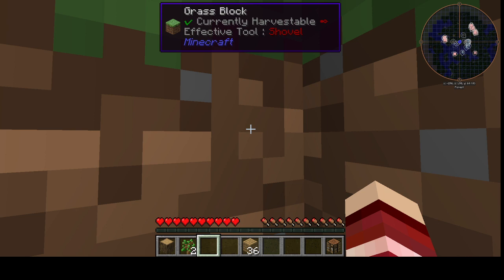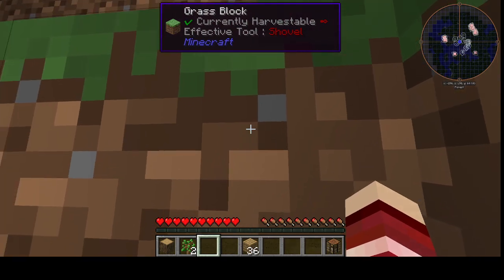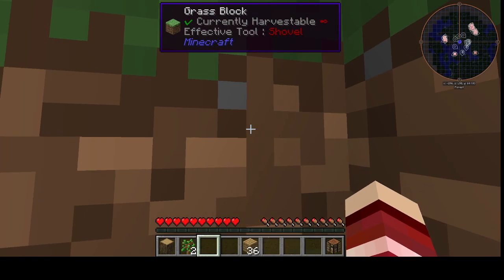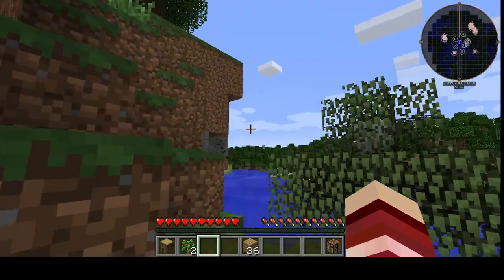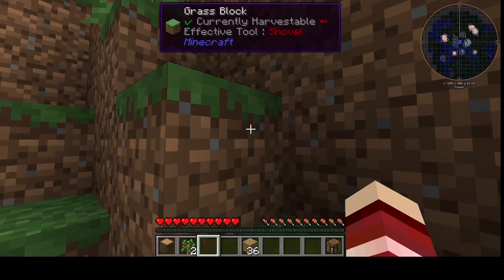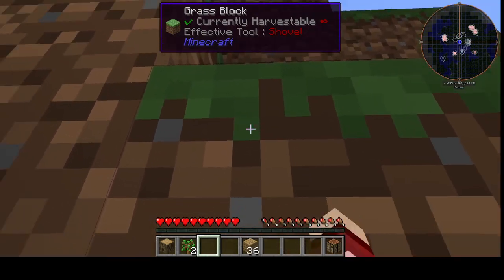Hey guys, hi! So we are playing Minecraft. I'm trying to figure this out because I'm kind of a newbie to Minecraft. Since you're a newbie, you press this to jump, and W is used to move, and E is for your inventory. Okay, I understand. Red Wolf, how do I destroy stuff?